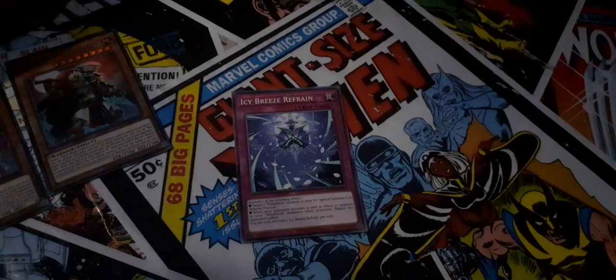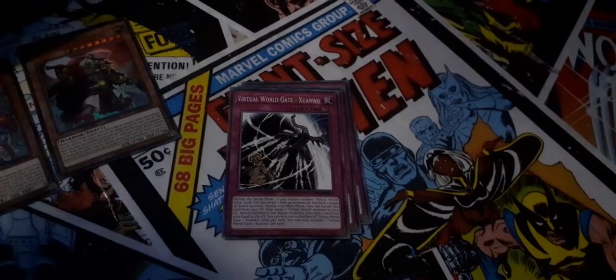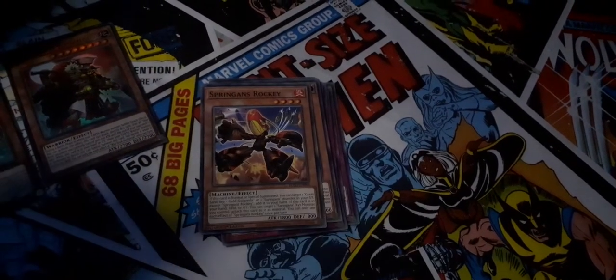Right, we've got Icy Blaze, Ancient Warrior Saga, Virtual World Gate, Spriggins, Fish Guitar Hero, Icy Archer, Spriggins, Giga Thunder, and a very shiny sparkly — dance for a Starlight Rare! I think. That's the Trishula, Dragon of the Ice Barrier. It is — that's the Starlight Rare. That is — so we have our two Secret Rares, and we've got a Starlight Rare. Wow.